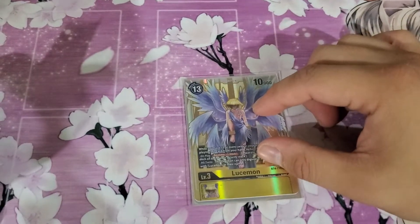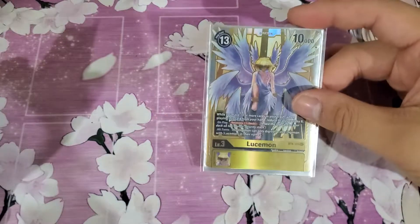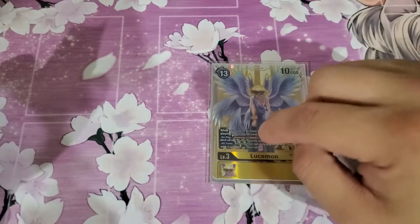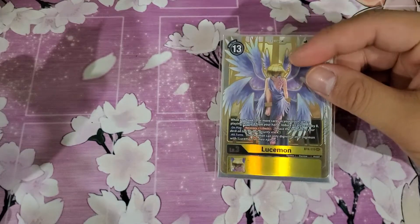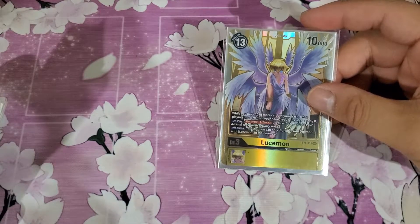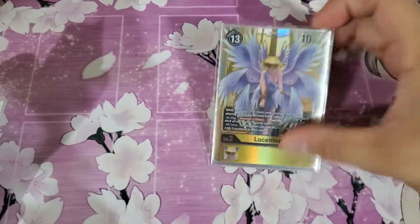Next, moving on to the level 3s, which put in a lot of work at the tournament. I have 1 Lusamon — I used to run it at 2, but it felt a bit clunky, so 1 is good. If you have it in hand you can use it, and it's a pretty good late-game card: at 10 or more memory it becomes a 5-cost card, and Recovery Plus 1 really saved me a lot of games when Blinding Ray or WarGreymon depleted my security into a bad danger zone. It's also a 10k beater.